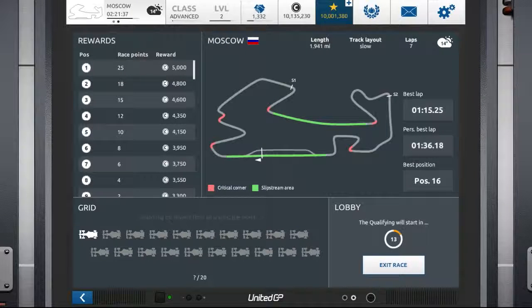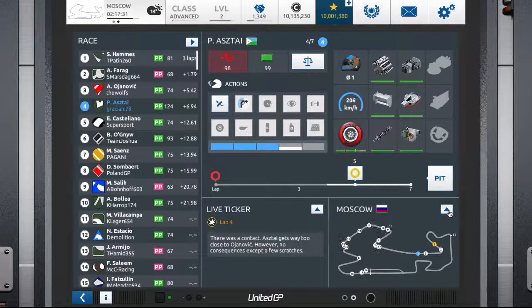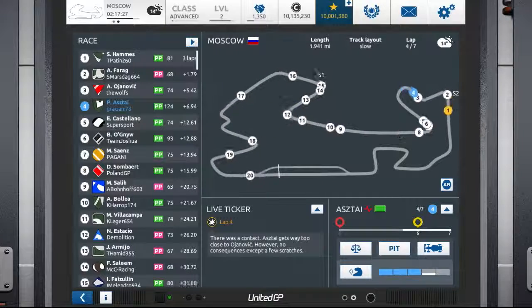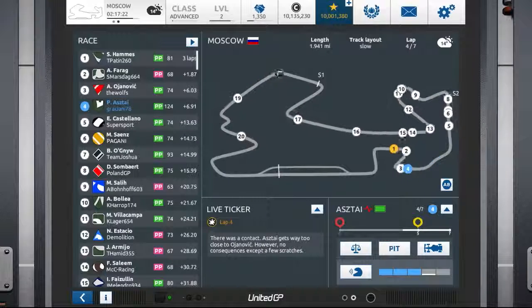Also, we have made a few corrections — for example, in the matchmaking. The matchmaking now depends on the number of users that are currently playing races. With this, you always have enough real racing opponents, and the driver field is as fair as possible. In Ace and Legend, the users now drive their races together, and they are also matched based on their level.